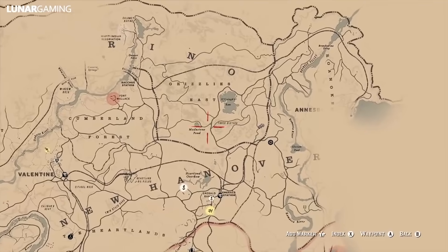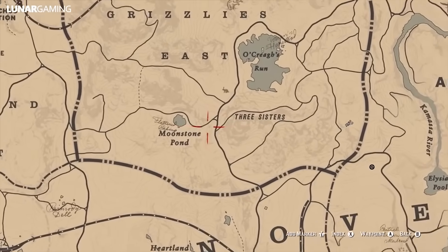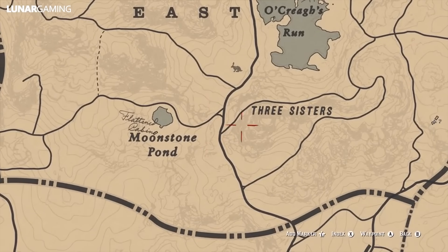From here head east again to a small shack before you enter Ansberg — the hatchet is in a tree stump at the back of the shack.